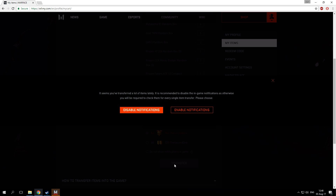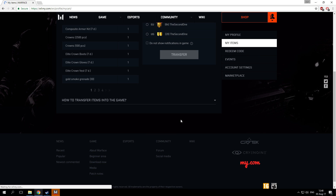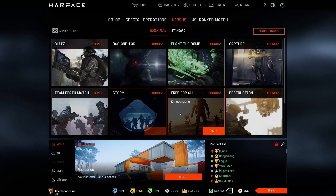Let's transfer it to the main account and enable notifications. Now let's go straight into the game and wait for the items to appear.